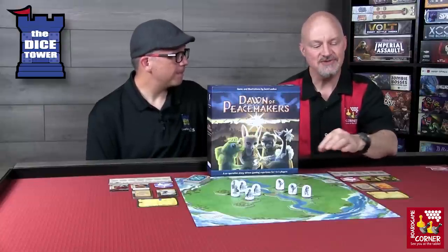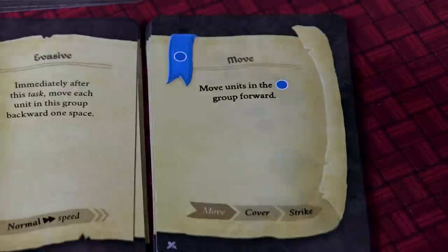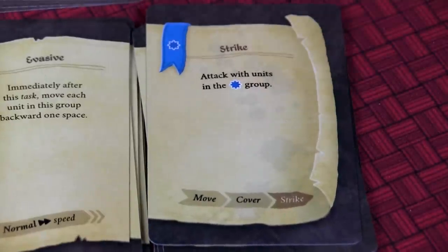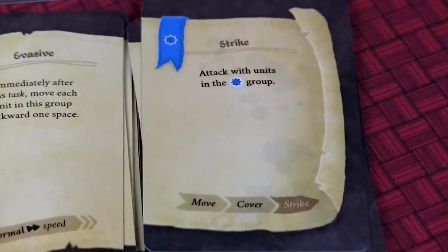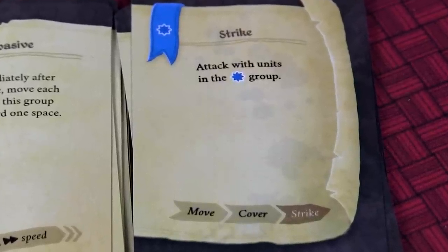The base type is what allows you to determine how the task part of each order controls the appropriate troops. For example, the task might say move all the troops with the round base forward one, or all the troops with the starburst base perform strike actions. These bases allow you to have some flexibility each game in how the troops are assigned and controlled.